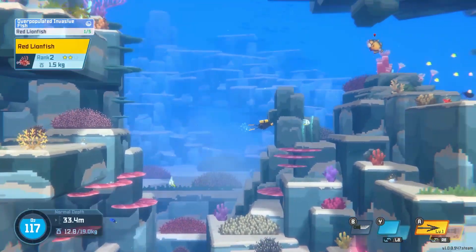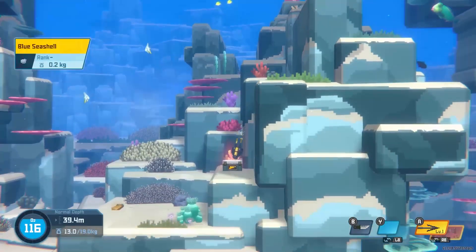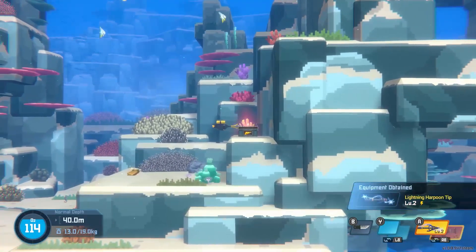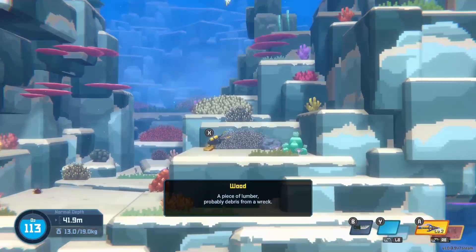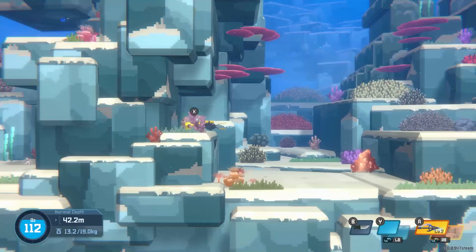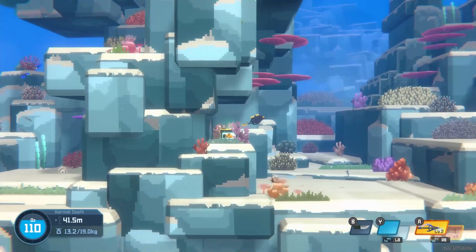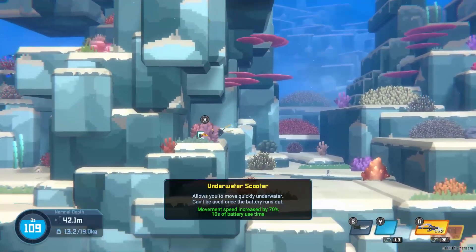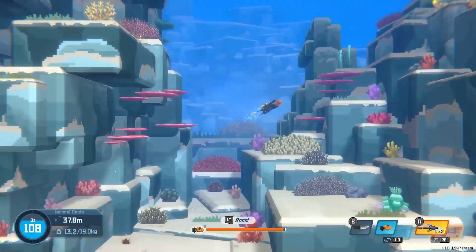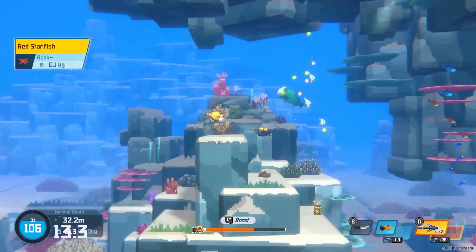So we got a red lionfish — that's one. See if we can find any more down here. Lightning harpoon tip? Okay, so we're level two. We have a level two weapon. And there's a box over here — let's go ahead and open that up. We have an underwater scooter. Left trigger. It is a little fast to control underwater.